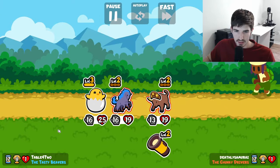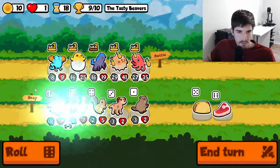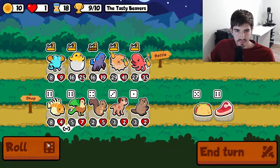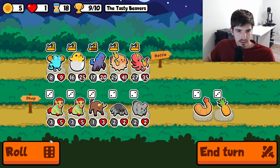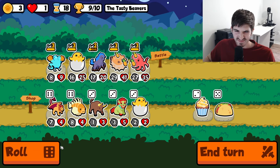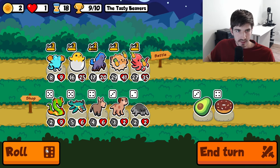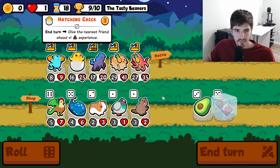And we're doing it, maybe? We are — we are doing it! Can we get this Sleep Near all the way to level three? That's the question. One more roll — never lucky. We got the chocolate for next turn. Let's see if we can make it happen.